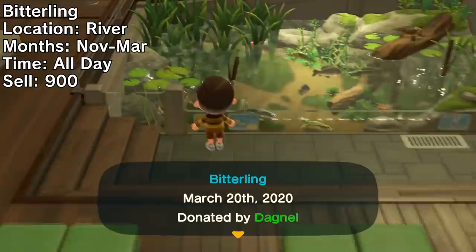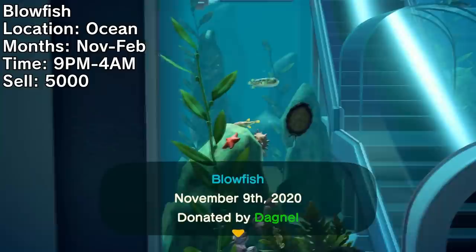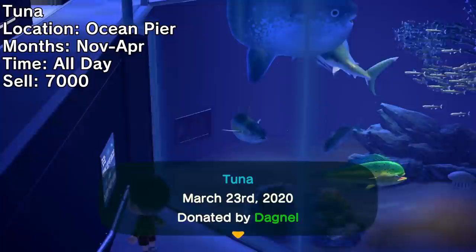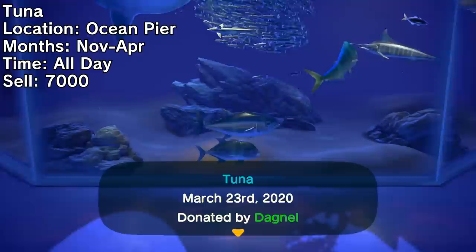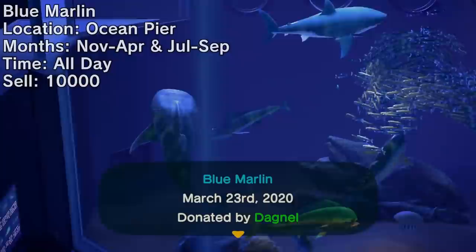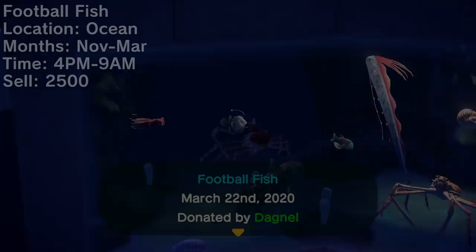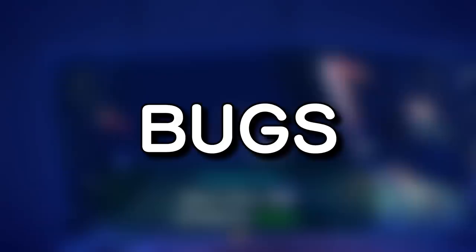One of the traditional winter fish is the bitterling, another tiny river fish to look for this month. The blowfish is back and rather uncommon — look for it in the ocean where it's about the same size as a dab. One of the two pier-exclusive fish this month is the tuna, the largest fish shadow without a fin in the game, sharing that trait with the blue marlin. In my experience, if you see a huge fish on your piers, it has about a 50-50 chance of being either a tuna or a blue marlin. Lastly, the football fish returns, bringing a solid selling price along with its decent rarity.